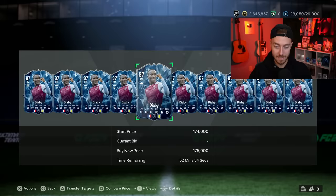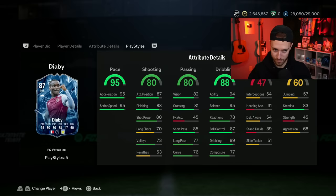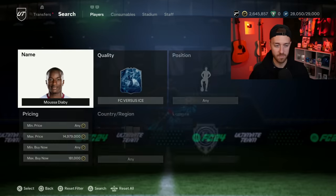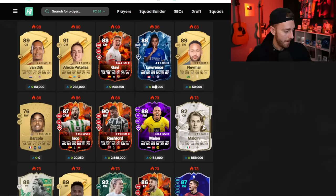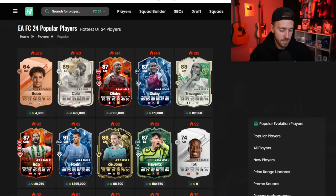I picked up a couple of Tellez at 19K with chemistry styles — he might rise up this morning as people try his card. The other hyped cards from the mini-release were Diaby and Isco. Diaby's Ice version looks pretty cracked — Technical Plus, right-mid, right-footed, 4-star/4-star, high-medium work rates, and the dribbling will be nuts. Isco has a Trickster Plus CAM version and a First Touch Plus center attacking mid. The Trickster Plus with only 4-star skills is really useless since 5-star Trickster moves are so much better. Diaby and Tellez are definitely the most hyped from yesterday's drop.